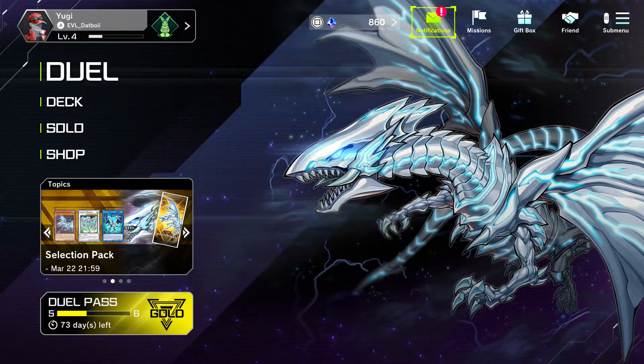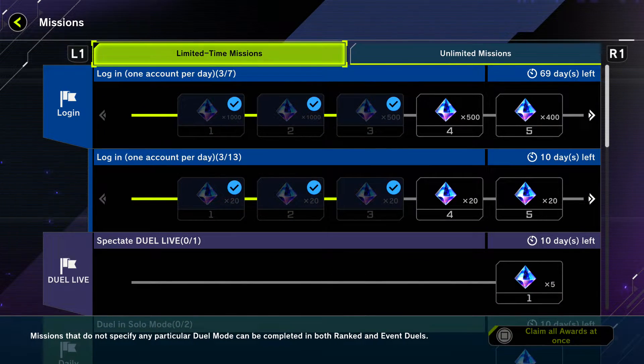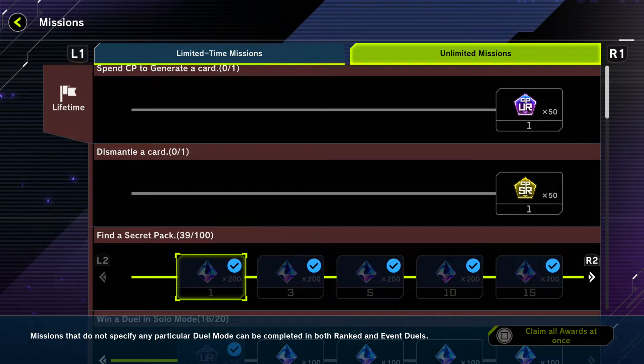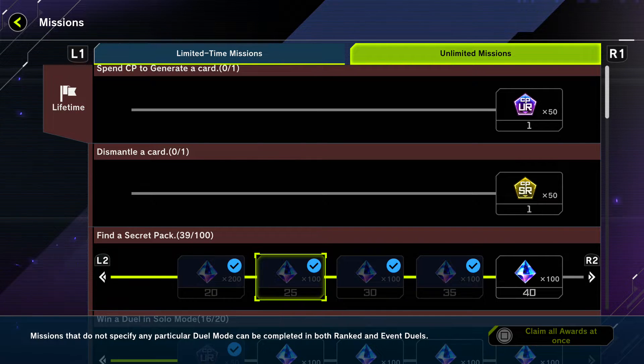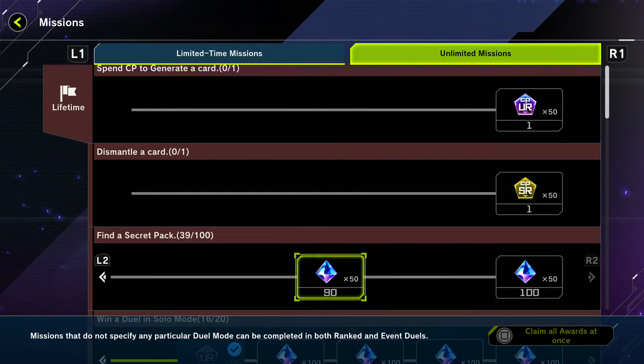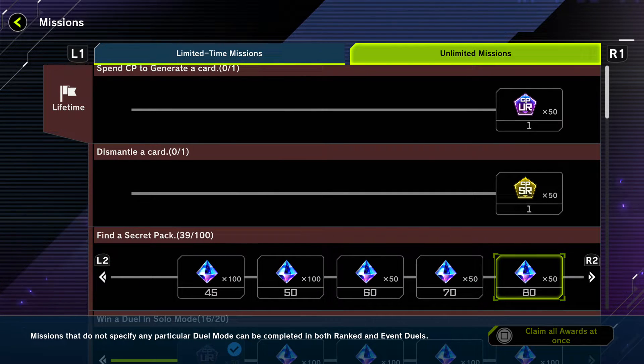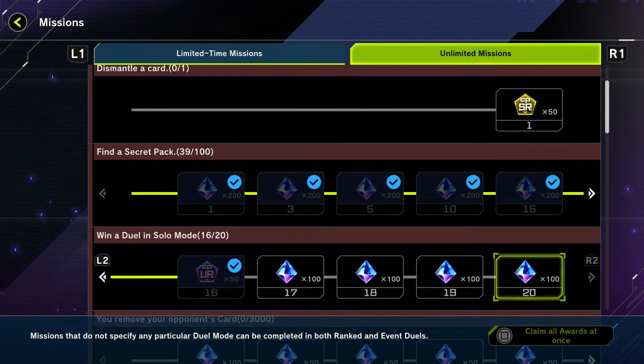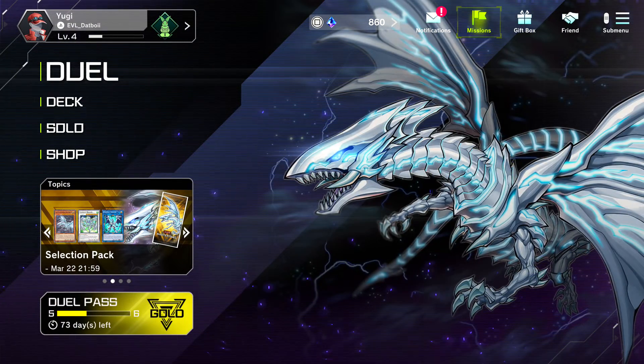You're spending gems on secret packs but you're actually gaining gems back. In the unlimited missions, there's a tab that says 'Find a Secret Pack' — I've opened 39 and every pack you open gives you 200 gems. Look at that: 200, 200, 200, 200, 200, 100... it's ridiculous. It starts slowing down eventually but your first several packs give you so many gems back. If you get the pack you want, just spam buy it because it's only available for 24 hours.